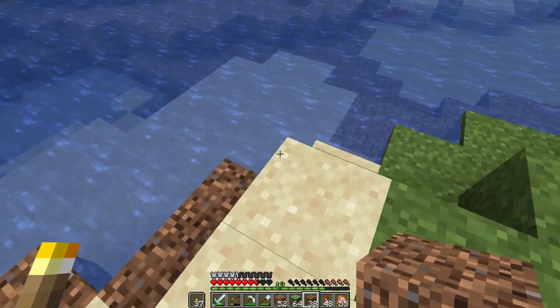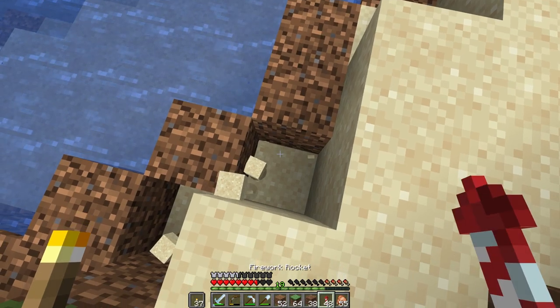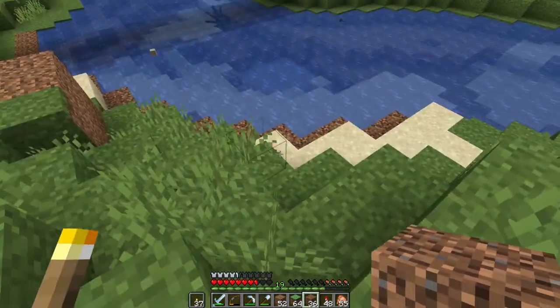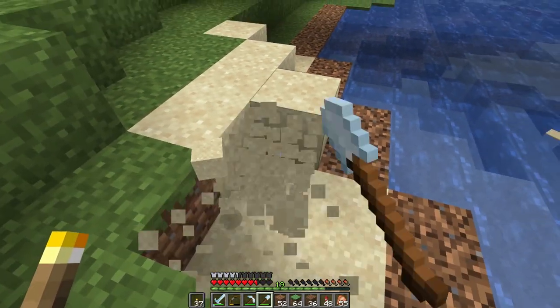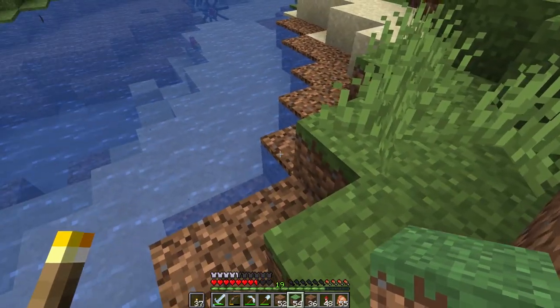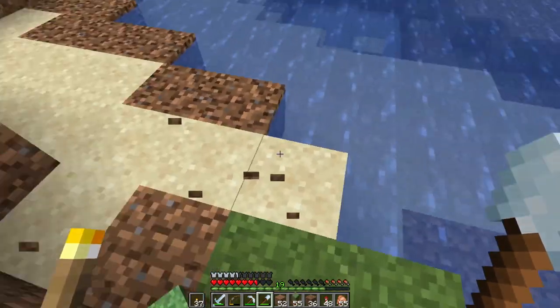We're not planning on starting over when 1.14 comes out — we did not start over when 1.13 came out either. What we do is we just do a solid backup and then update. We made a conscious decision not to explore too far into the ocean so that we didn't have to travel too far for new content. As a result we've got a coral reef within a thousand blocks, which is pretty cool. When 1.14 comes out we're just going to back up and upgrade. I'm thinking about potentially moving the server to a snapshot server, though I don't know how people feel about that because I like to use Optifine and I feel like a lot of other people do as well. So we will definitely be upgrading to 1.14 when it comes out, and then some of us just have to wait a little bit for Optifine.